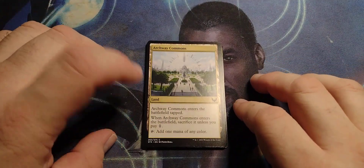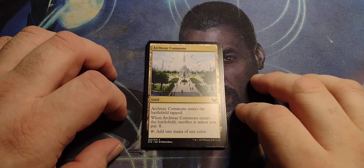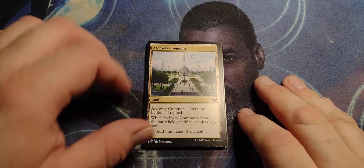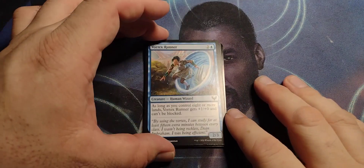Archway Commons — land. Archway Commons enters the battlefield tapped. When Archway Commons enters the battlefield, sacrifice it unless you pay one. Tap, add one mana of any color. So you get a pay-to-play and run away.